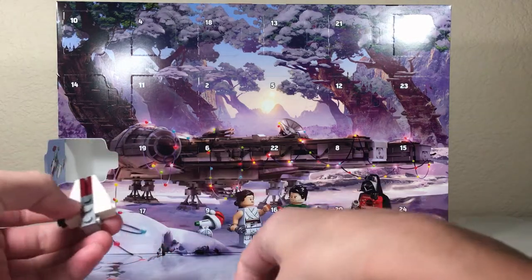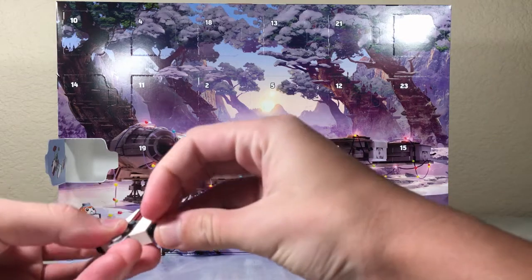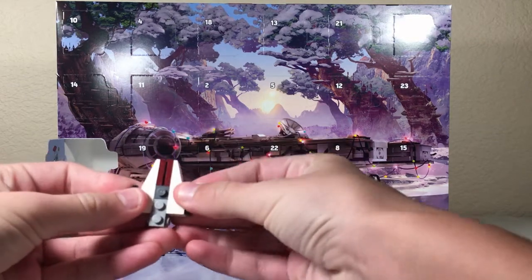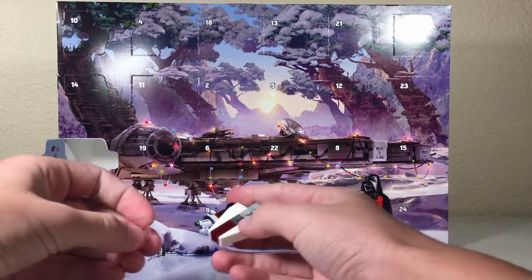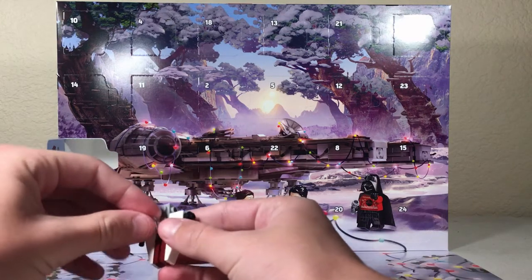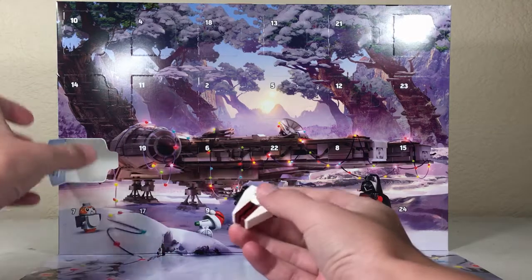So any of you who guessed mini build were correct, because here we are — we got the A-Wing. I mean, look at it. It's really nice. I think it's a really nice build. Really, really nice.